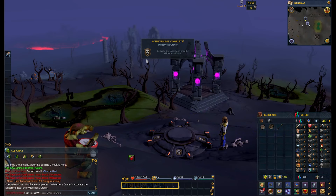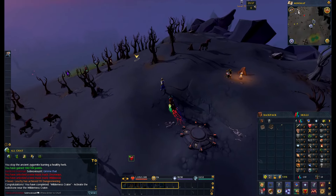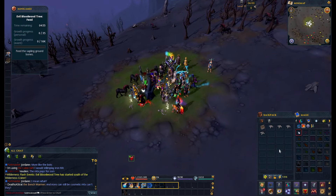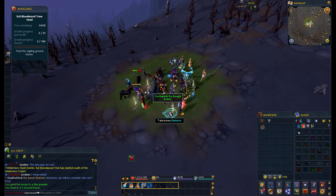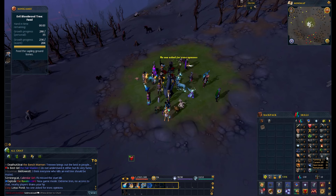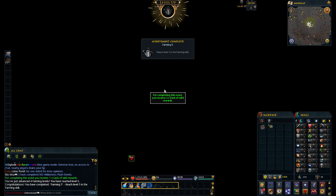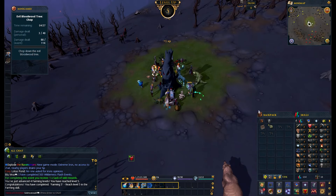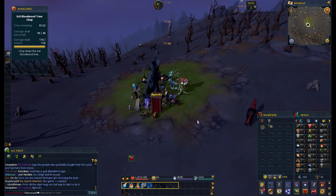This is the Wilderness Lodestone — it's going to come in very handy. A lot of the Wildy events happen at the Lodestone now — they used to be spread all throughout the Wilderness, but for accessibility for beginners they put them there. What we do here is we gather these bones. Once we've gathered a full inventory, we grind them and then add them to the tree. In the next stage when the tree grows, we cut it down — you've got to get certain thresholds. Here we need to deal 40 damage, and we've done four so far. Once the tree is down, we'll go up to the third stage.